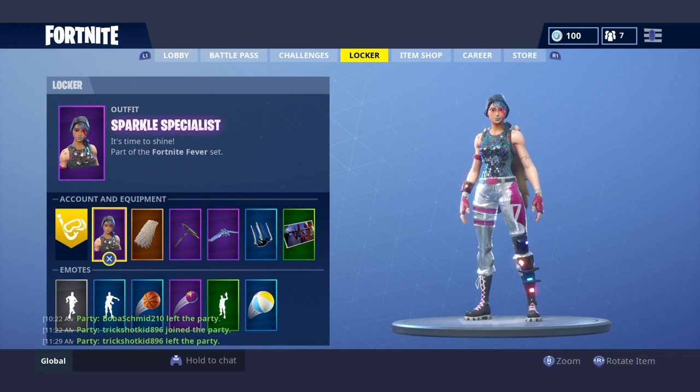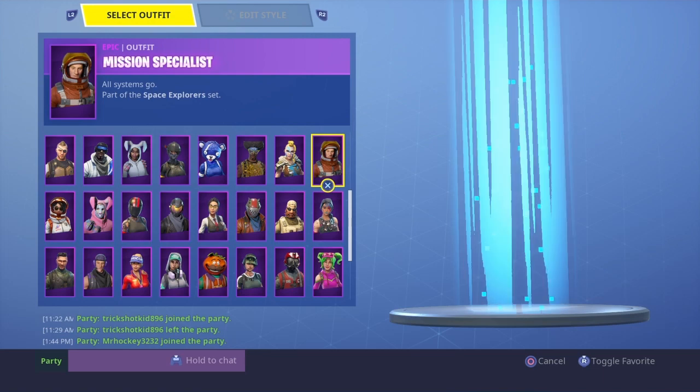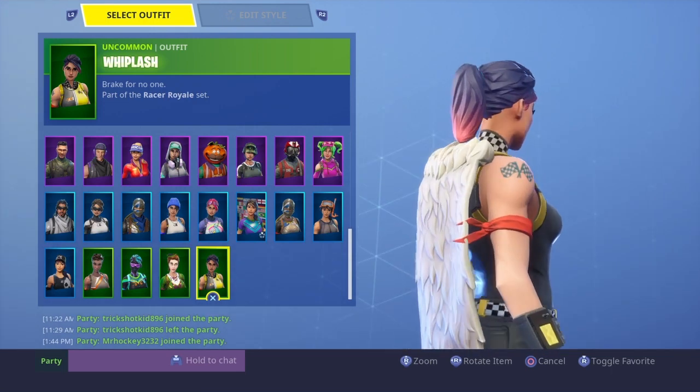Alright, we're about to go into the skins and emotes and battle pass dance moves. That took a minute for me but not even a second for you guys. Alright, here are all my skins. We're going to the green rarity first. You got the Whiplash — that's what we left off of. This is a pretty cool skin.